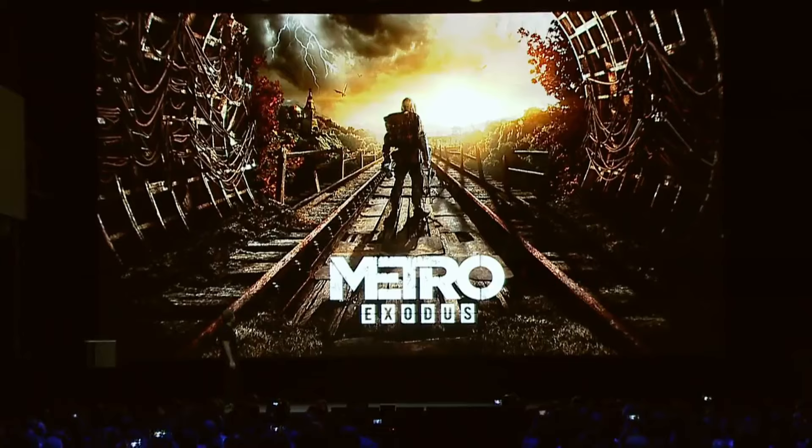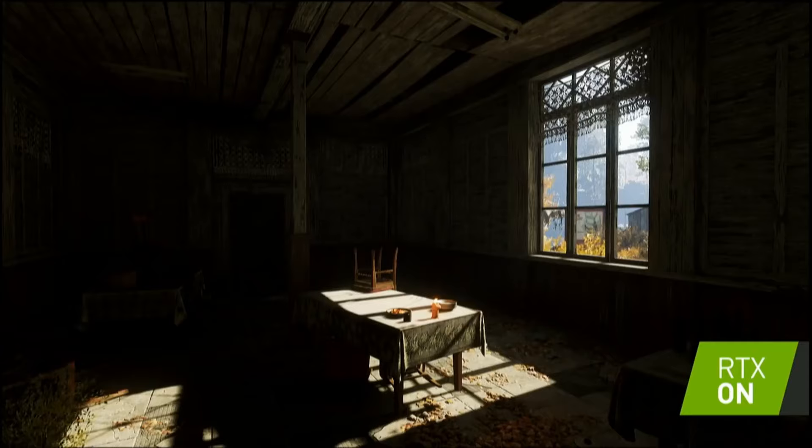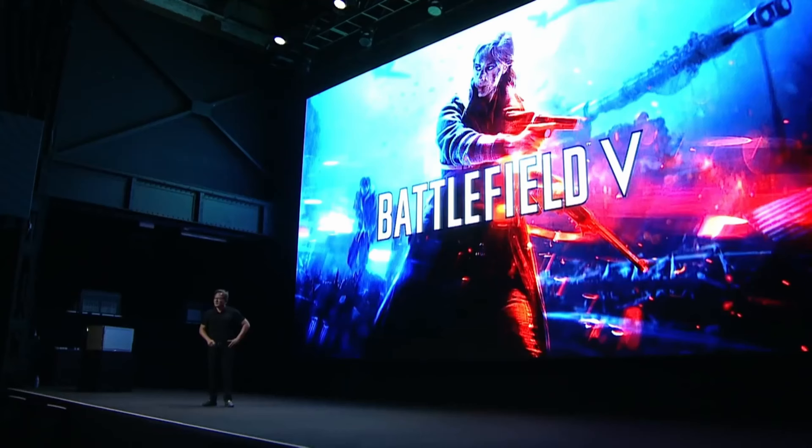Metro Exodus added ray traced global illumination — still subtle, but offers perhaps more of a visual upgrade over just shadows from light sources. Performance drops by a third on the $1,200 2080 Ti. Despite being shown at the launch, it was announced that the developers were not going forward with RTX for Assetto Corsa, and Atomic Heart has not yet been released.